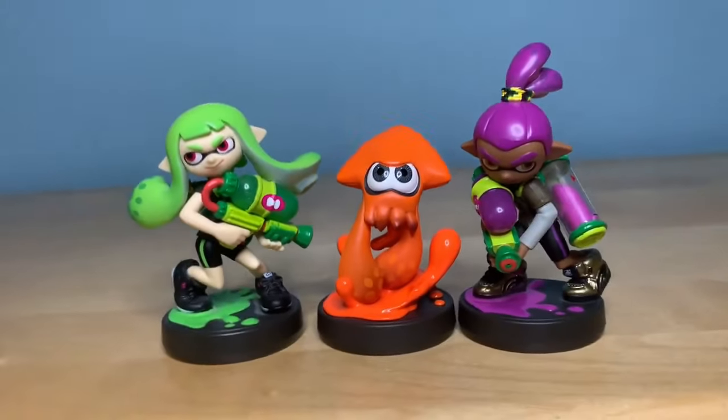The next set is the Squid Sisters. I definitely got these before they were restocked for $25. This is actually kind of weird — it doesn't look like the Squid Sisters give you any outfits. It just looks like you unlock songs or something, not outfits like the other three. That's actually very weird. I haven't really tested the amiibo yet, so let's just give it a go and see.